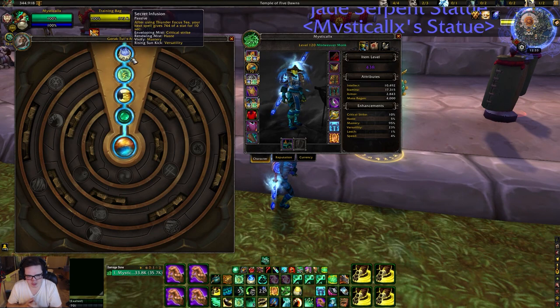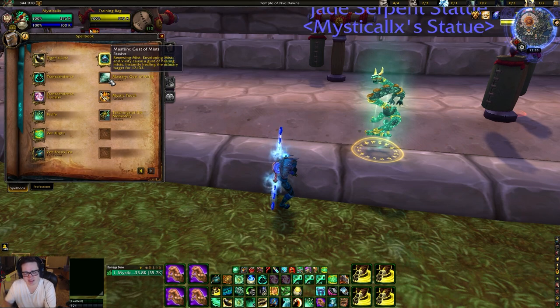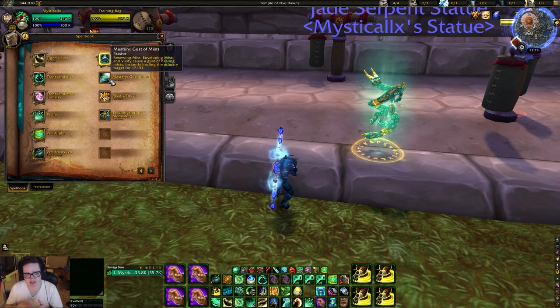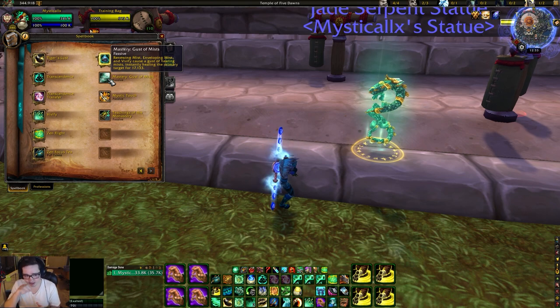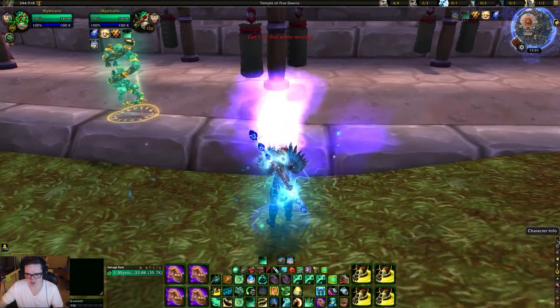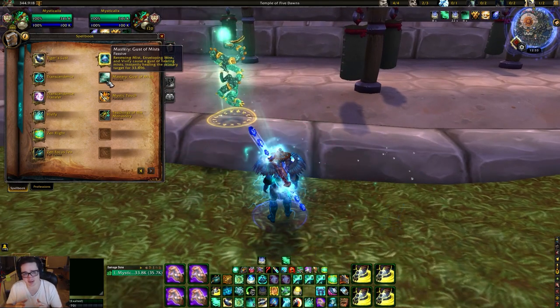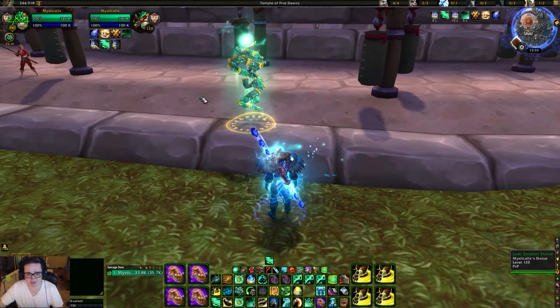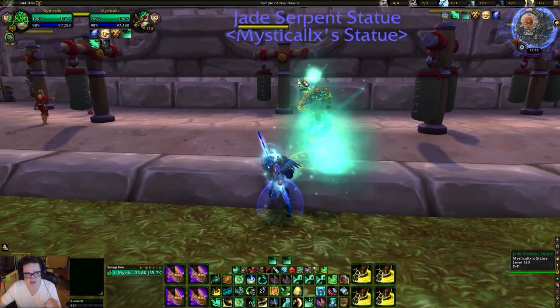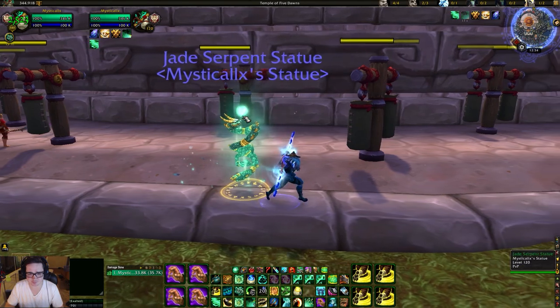For pretty much every other situation, your first charge is going to be Vivify — always. Vivify gives you mastery, and our mastery is Gust of Mists. What that means is when we use Renewing Mist, Enveloping Mist, and Vivify, there's a second heal on top from our mastery, which heals for about 17,000 for me. The more mastery you have, the more instant healing you get.